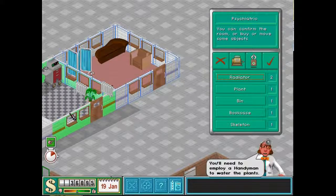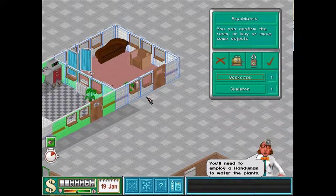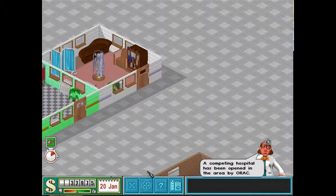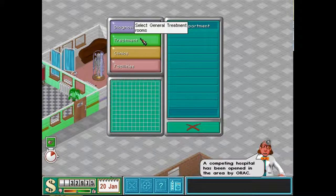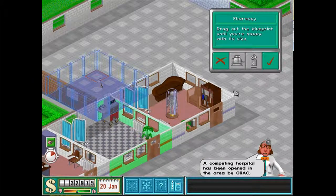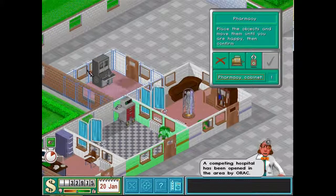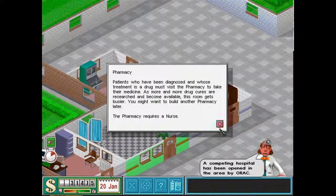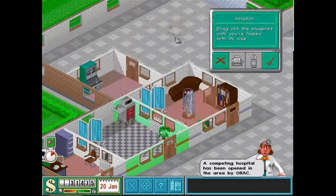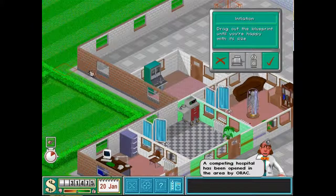When it comes to fire extinguishers, you don't really need them at the minute until you place your inflation clinic, because you need them next to the machinery. But VIPs do like to see them around your hospital, so we'll pop one out there ready.